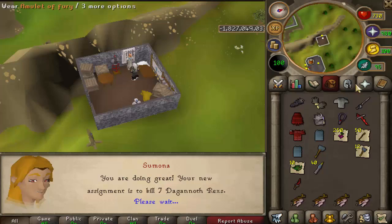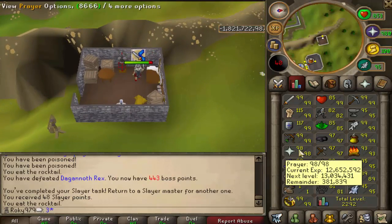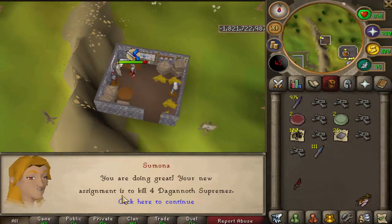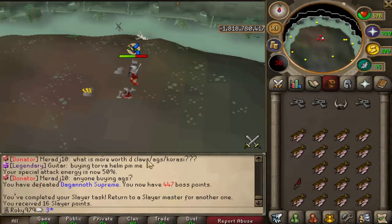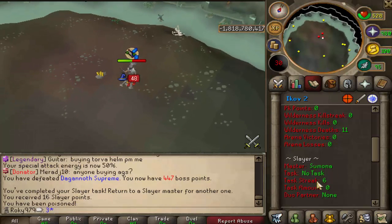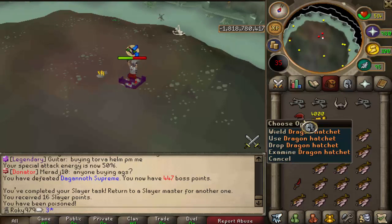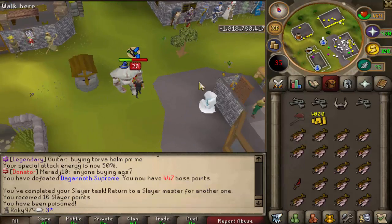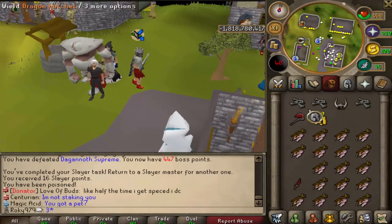Seven Dagannoth Rexes - finished up that task, nothing special, still no dragon axe. We are really close to 99 prayer. Then Dagannoth Supremes - finally, a dragon hatchet! I cannot complain but I do have an Inferno Adze. Luck tonight is amazing, dragon hatchet looks really nice in the bank.